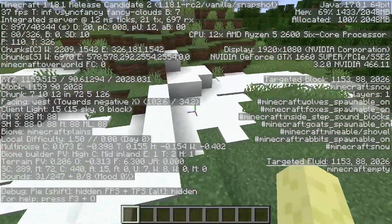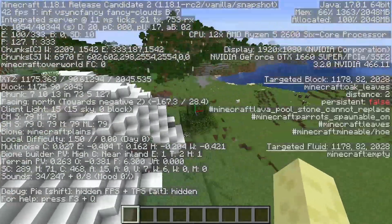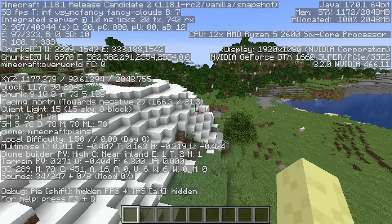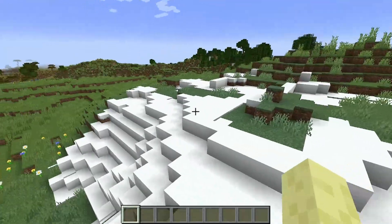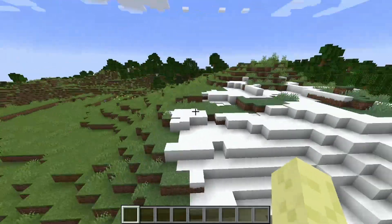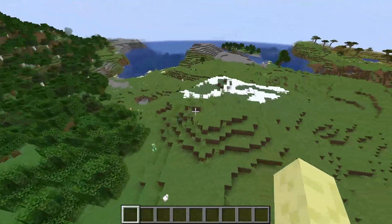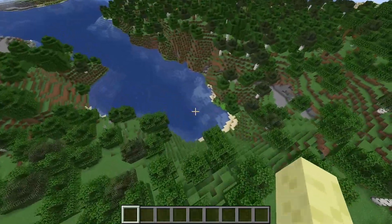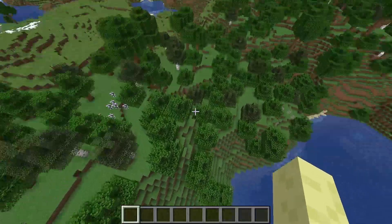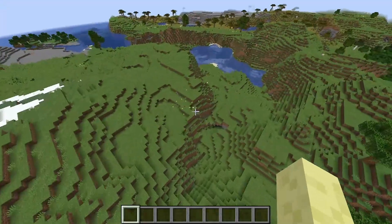First, this mountain peak is only at about level 90 at the top, when usually stuff like this should be more like level 100 at least. Second, and even stranger, this woodland forest kind of cuts off the mountain, and so does this huge river. So yeah, I thought that was quite strange generation — a sort of weird glitch thing which I noticed.